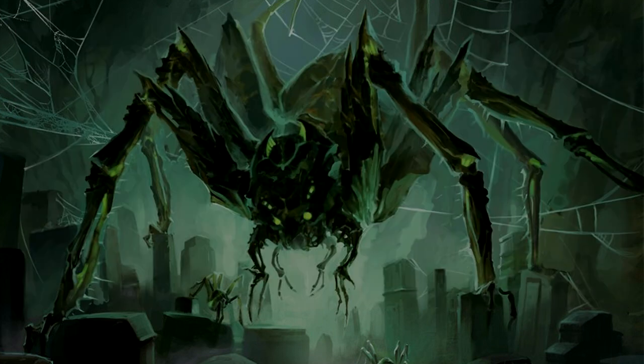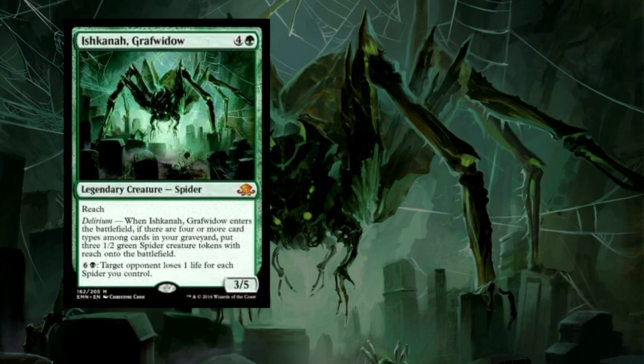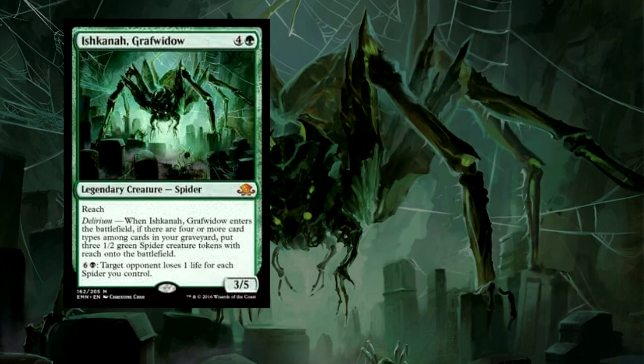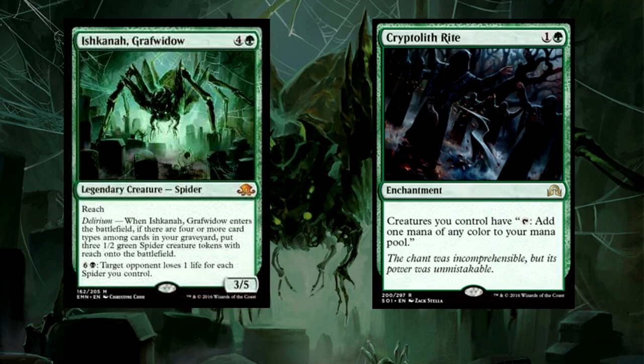The wider selection of cards we run in this deck also contributes to getting Delirium online for our Commander. On the subject of Delirium — Ishkana's ability is an Enter the Battlefield ability, so if you want to run cards like Conjurer's Closet, she would greatly benefit from those blink abilities that can abuse and reuse her ability many times over. Our small Delirium package is based on getting extra added value from having it online, and our Commander will give us extra benefit should we have those four card types in the grave. But Ishkana can still function otherwise — if we spawn a ton of spiders and have her in play, we can use her ability to singe our opponent for the size of our army. Put out Cryptolith Rite — perhaps my favorite enchantment from the Shadows over Innistrad block — and we can do it many times over, as our army of crawlies will be effective Birds of Paradise.